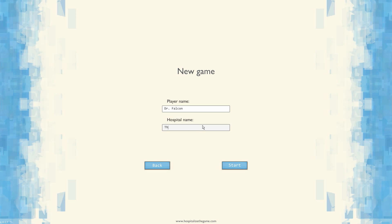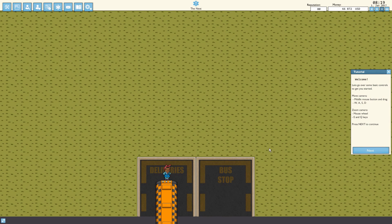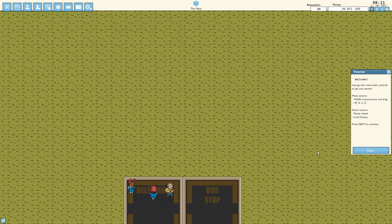Let me get into a new game over here and get the ball rolling. We'll name the doctor 'Doctor Falcon' and the hospital name's going to be 'The Nest,' because you've got a Bird Falcon — The Nest works out splendidly. This actually came out of Steam Early Access earlier in September last year, but I'm playing it now because I've been waiting for more development to come along.